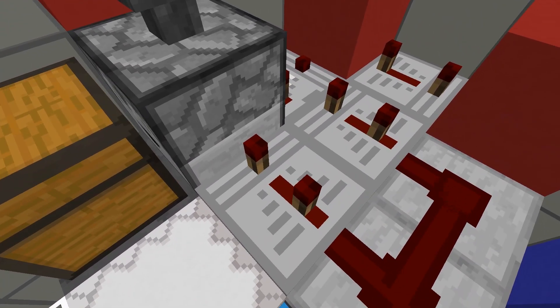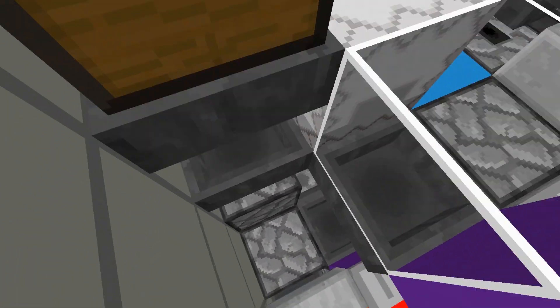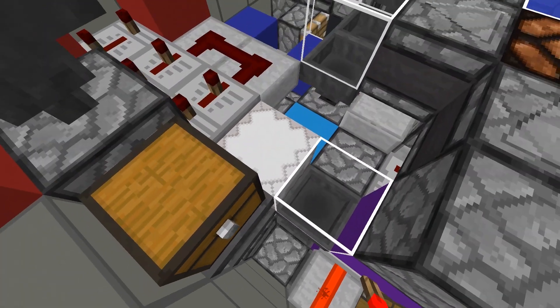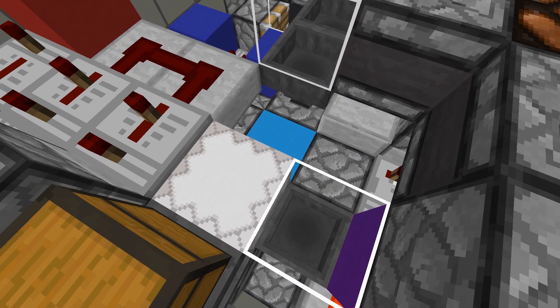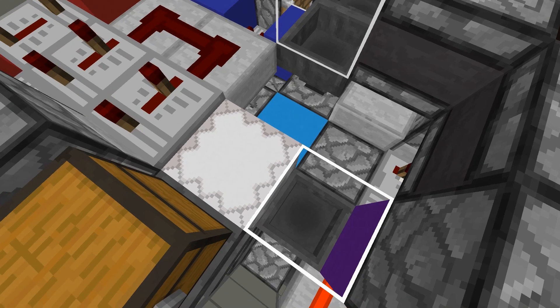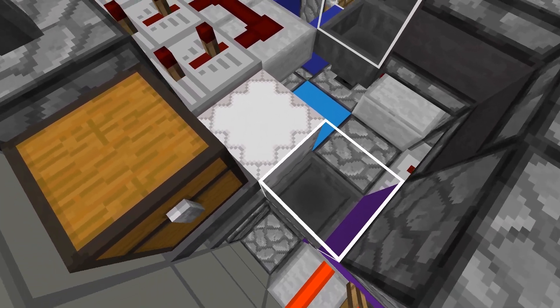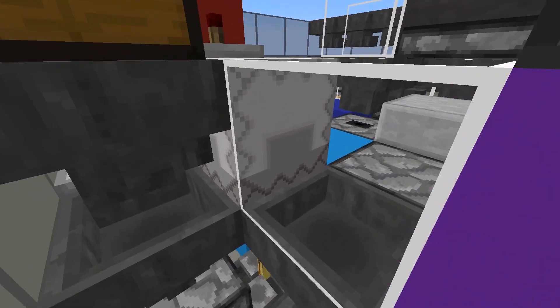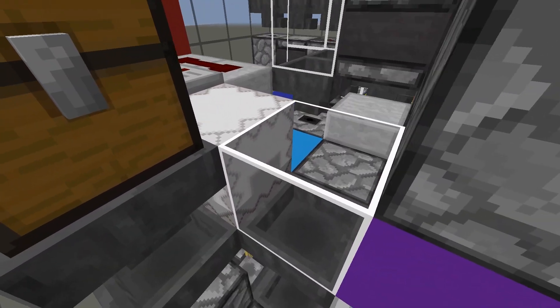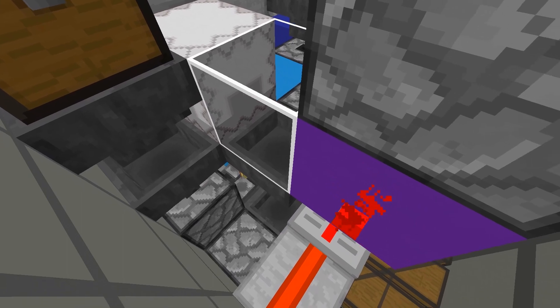First off, we have this red circuit here which serves to modulate the speed at which items flow into the machine. Next up, we sort shulker boxes first — this is personal preference, but shulker boxes become items when they're dispensed at the droppers, so if we don't sort them out early we'll clog up the machine later. It's pretty simple: we try to deposit the item into the shulker box, and if we're able to, they must not be shulker boxes, because shulker boxes can't be placed into themselves. Otherwise, items flow through this hopper line into the chest at the very end.